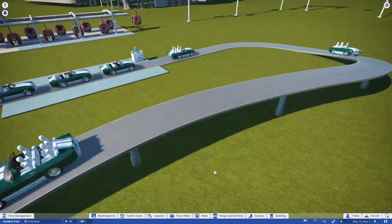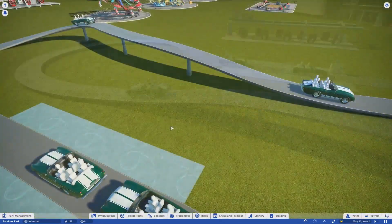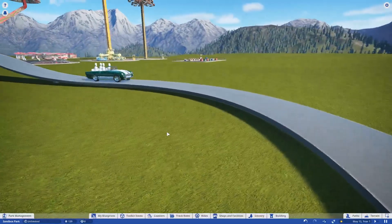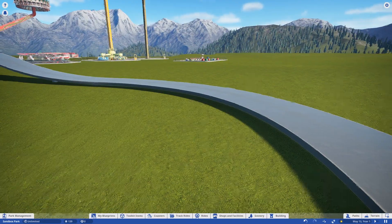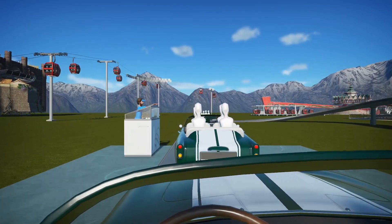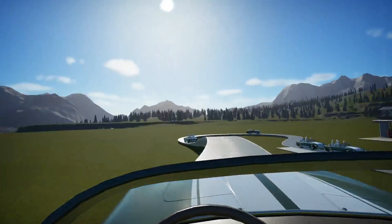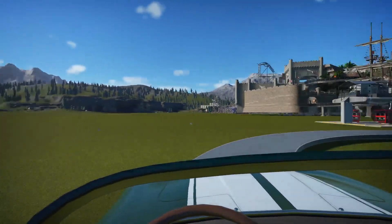Then we've got the Machina Classica — some beautiful old-style cars on a track and you can get them going at a really nice clip. Listen to that squealing tires sound effect, and once again there's a new music track. A lot of fun. You can't change the speed while you're going, so just like the other tracked rides, you set a speed and that's how fast you go for the duration of the ride.